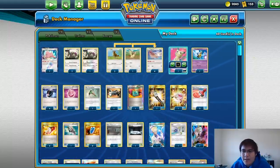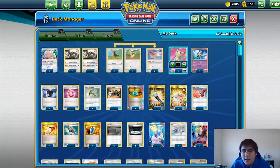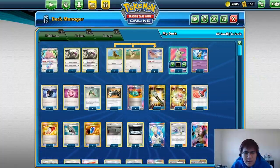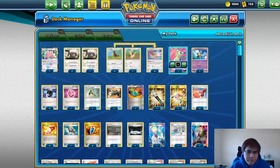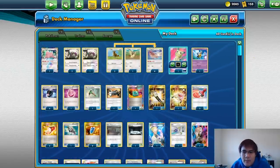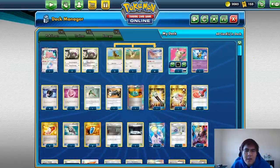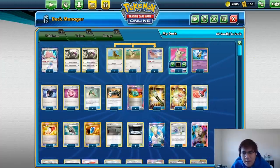In top eight, I played against Pikarom and we only played one game. I had prized both Chip-Chip Ice Axe and Handiwork, so when I used Gladion I had to pick the Chip-Chip because it's a safer lock than Handiwork. The deck-out process was very slow, it took a while, and by the time I won that game it was over.